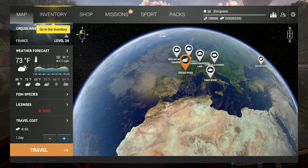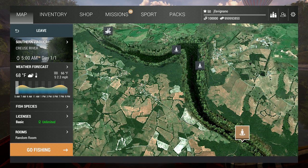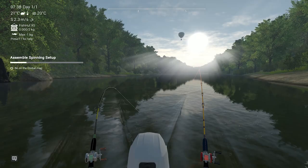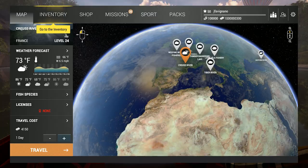The mouse pointer doesn't work — that's a ShadowPlay issue with NVIDIA. They know about it and they're fixing it in the next version, so you won't see a mouse cursor, unfortunately. So what's new in The Fisherman? There's one new location: La Cruz in France, and also a new fishing technique called trolling, where we put down some rods and pull through a river to catch fish.